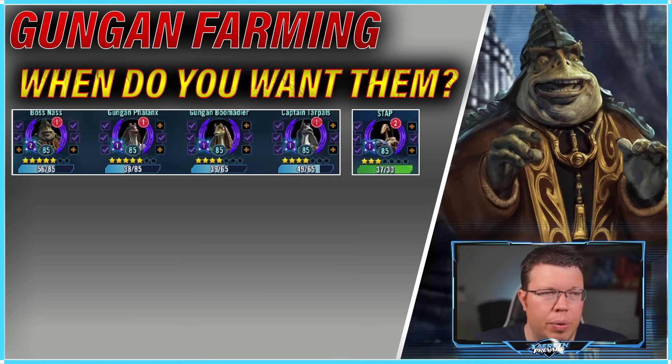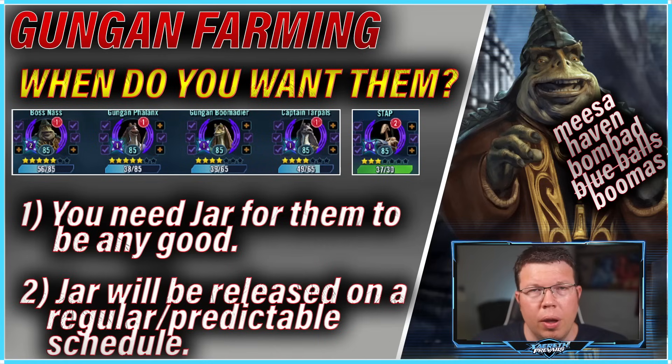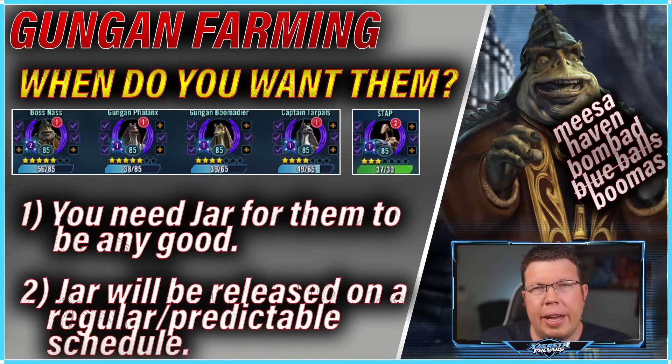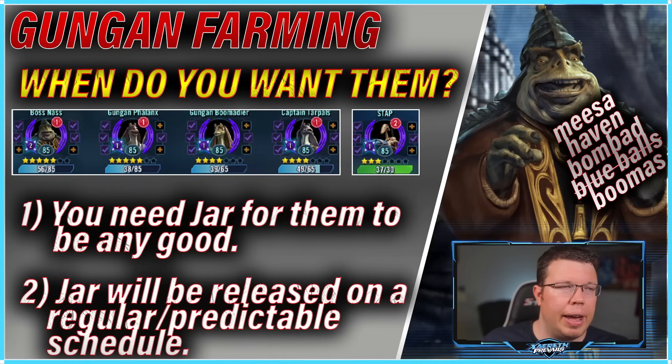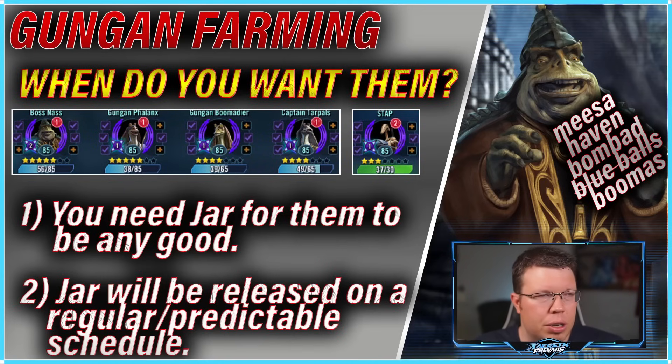When do you want your Gungans? You don't want to be working on Gungans for their own sake without unlocking Jar Jar — that's probably the line you don't cross, because they're not going to be good without Jar Jar. They'll do some things in 3v3, but you need Jar Jar to make them good. The good news is Jar Jar is going to be released every three months — they've already announced it. He is a regularly scheduled character that you're going to be able to plan around and get your stuff ready for. So we can actually make a prep video like this without too much speculation.